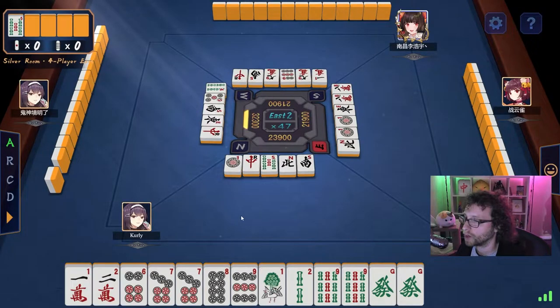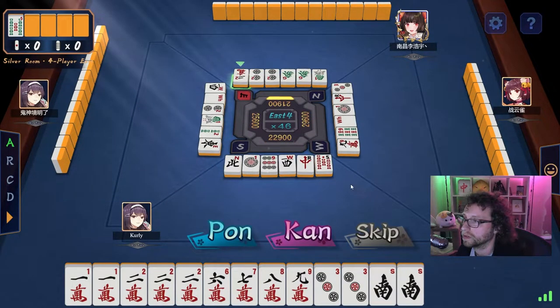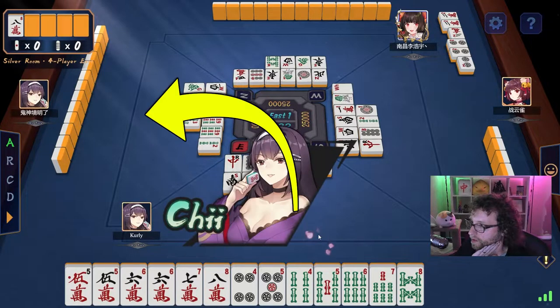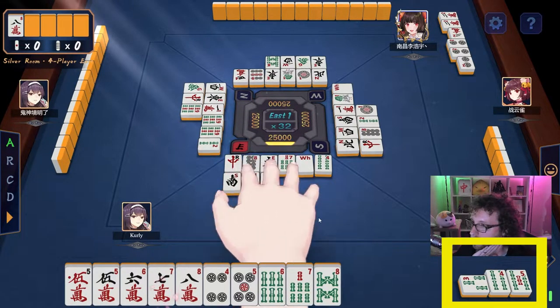You can also get these groups by taking the tiles that other players discard. This is called pawn when you are taking your opponent's tile to form a triplet, con for quadruplets — which acts like a triplet for your winning hand — and chi for sequences, which can only be done with tiles discarded by the person to your left. When you do these actions, the tiles are pushed off to the side face up for everyone to see.